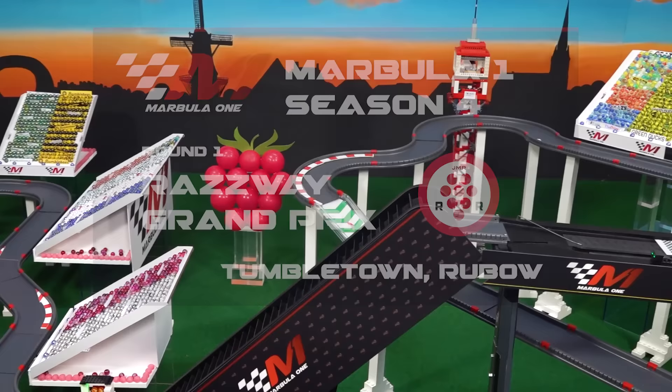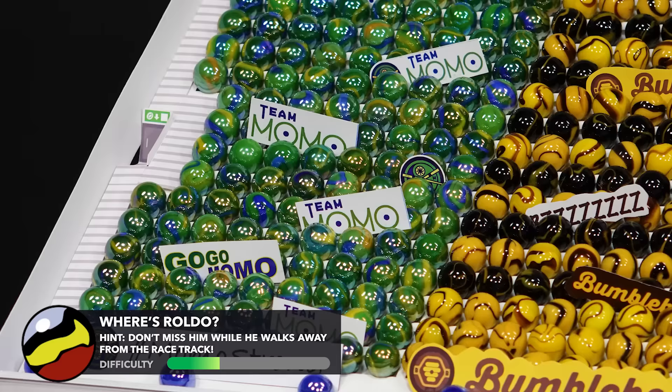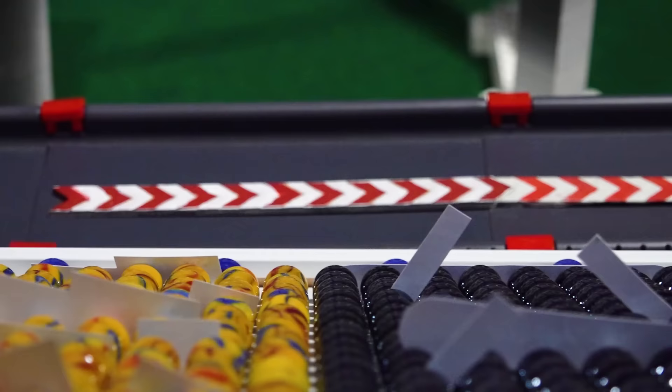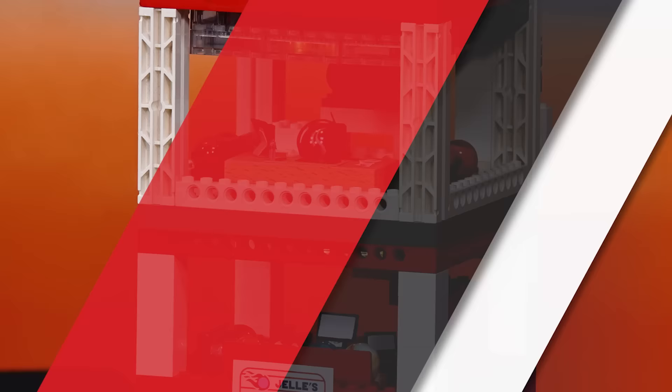Marbula One — everybody starts the season even, ready to begin the fourth iteration of the highest echelon of marble racing, Marbula One. The world converges on the Razway to watch 20 competitors attempt to stake their claim for Marbula One championships, both individual and team. Team Momo has their captain on pole position at this racetrack — the first time we've been back here since the inaugural season of Marbula One.